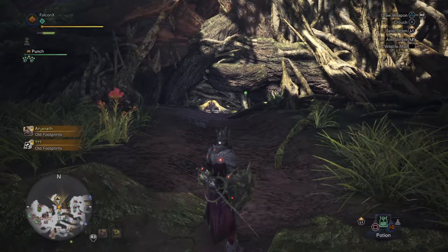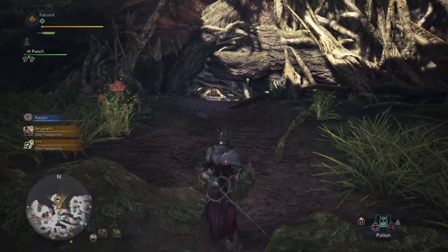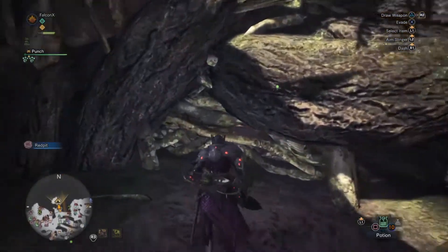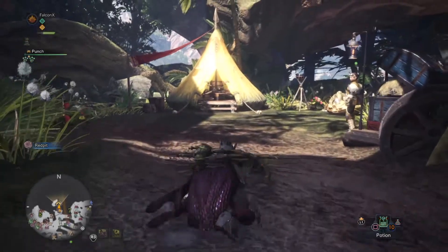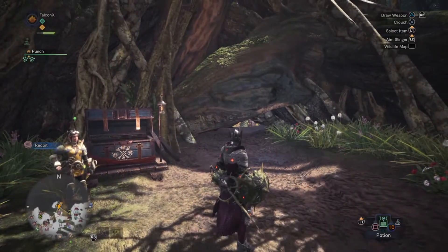So here is the second campsite that you can unlock. All you're going to do is go underneath these trees here, and basically the woman will tell you, 'Oh, you can research this — this looks like a good spot for a campsite.' Now I'll head to the next camp.